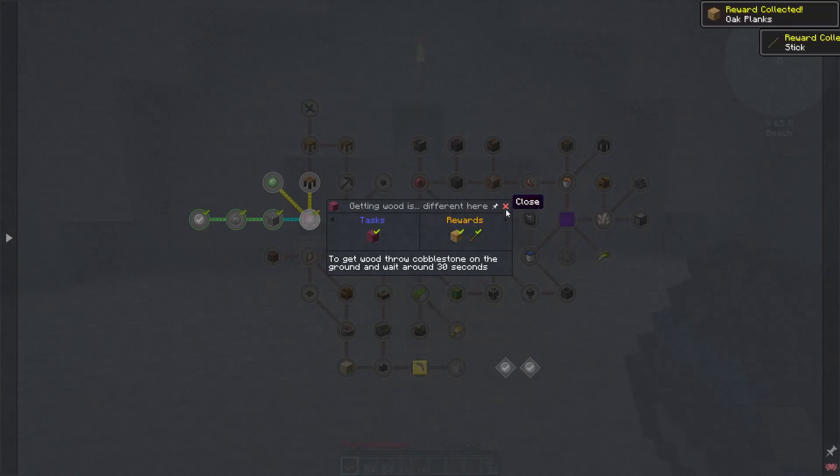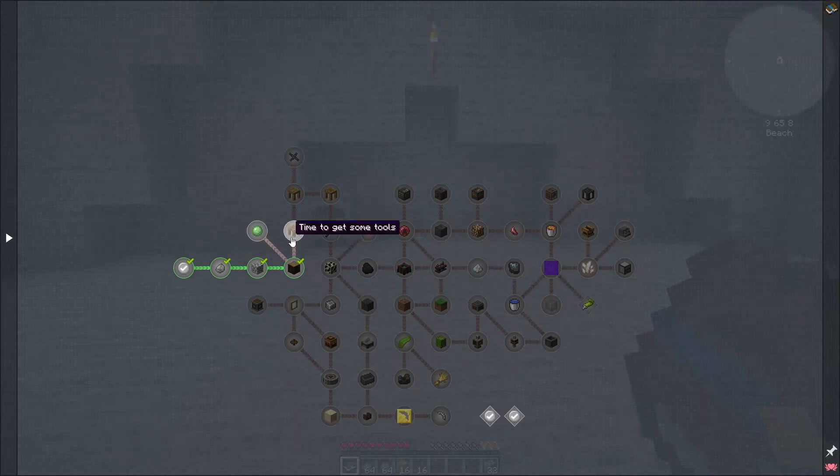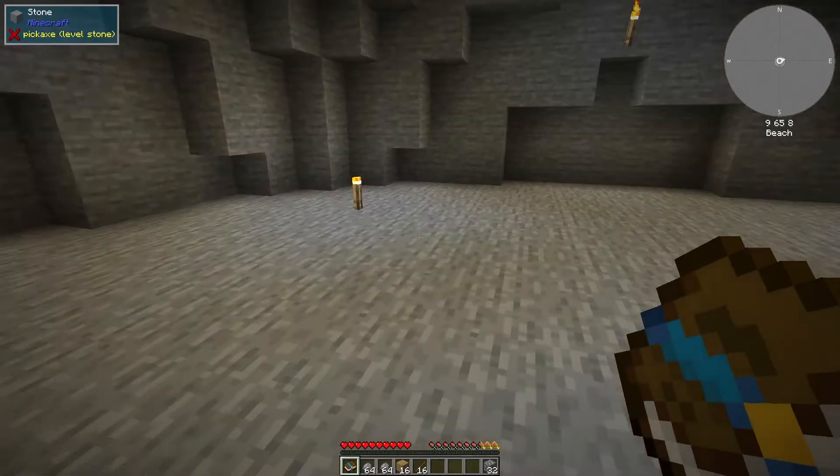We get more planks and some sticks. So what's next? Starting Tinkers' Construct — probably one of the most popular mods in modded Minecraft. We need a workbench.